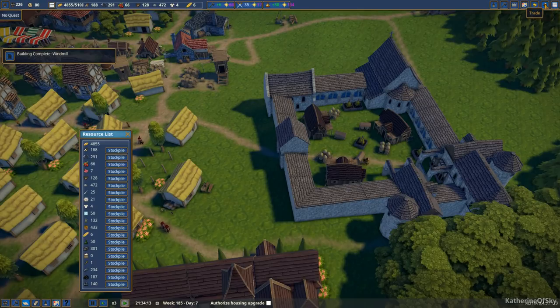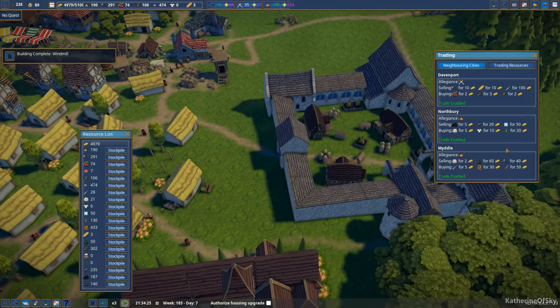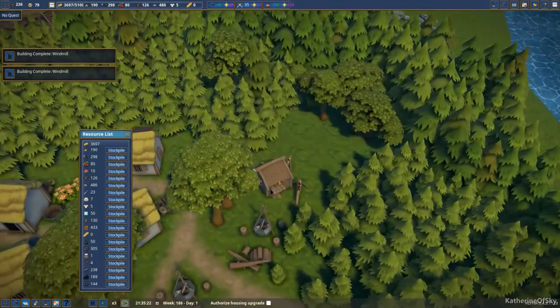Windmill is done. I'm gonna need more people. Can we buy or sell stuff? Oh, we can sell honey! Sell honey? I think we're gonna sell some honey. I was looking for selling leather because the hunter's hut is gonna generate stuff for us, but I don't know what the heck to do with it. We got deer and leather.